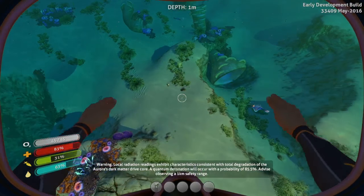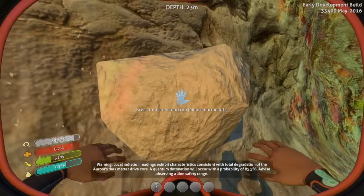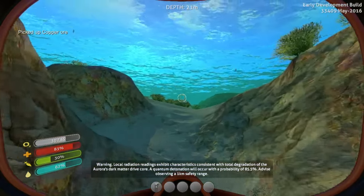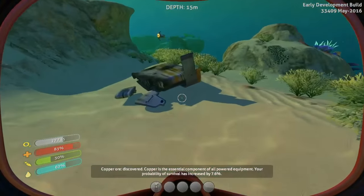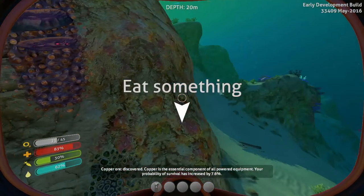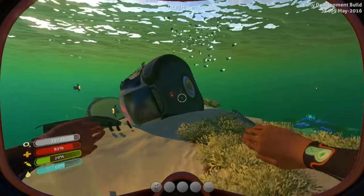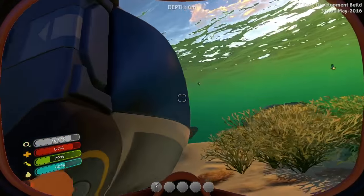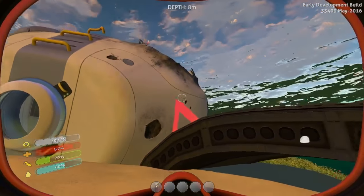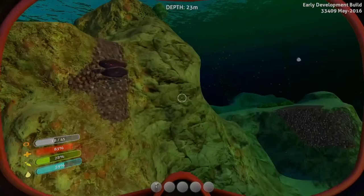Metal salvage — we need to find this magnesium. I think something bad is gonna happen very soon. Oh, we need to eat something too. It's like another pod — survival pod, all busted up. Can we get inside? Oh, it'd be nice if we could get inside but I don't think we can. I don't see anything. Running out of oxygen again.